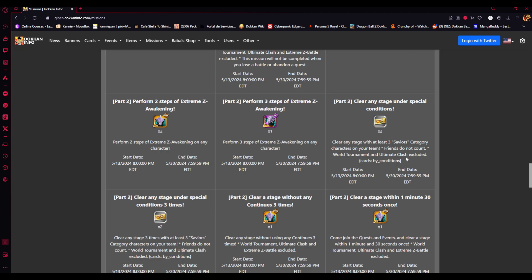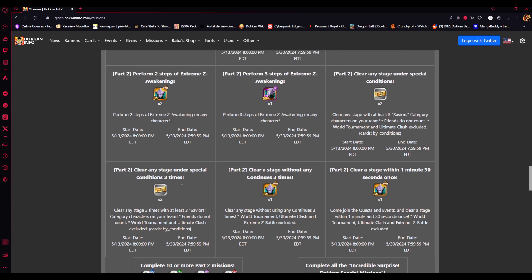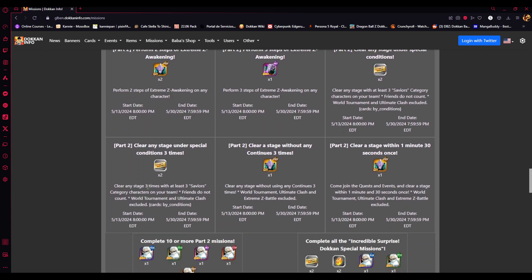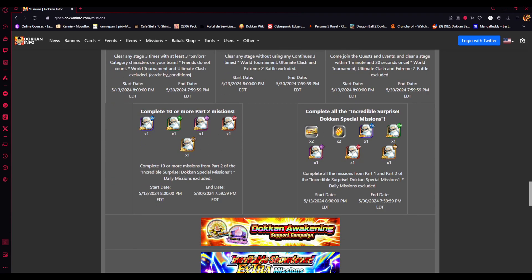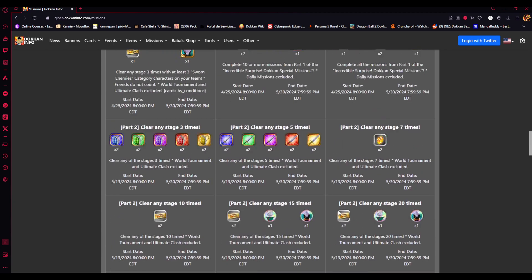That gets you all the tickets you need. Completing all the missions from Part 1 and Part 2 will grant you all the necessary tickets — in total, 30 tickets. Let's go ahead and check the banner real quick.